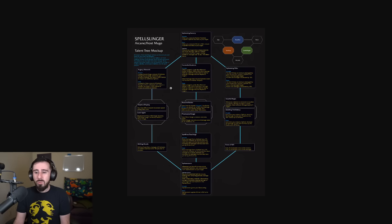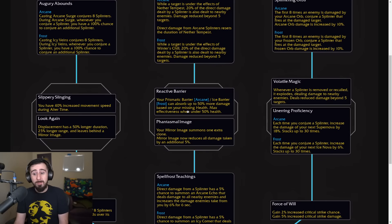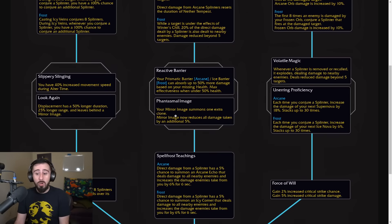Reactive Barrier says your Prismatic Barrier or Ice Barrier can absorb up to 50% more damage based on your missing health, which maximizes its effectiveness when under 50% health. So as long as you press it at 50% health, you're going to get 50% more value on your Barrier. In high-end content you often want to press it at full HP against a one-shot, but when you press it below 50% health, you'll be very happy for it to absorb more. The other option is Phantasmal Image, which gives you an extra clone off Mirror Image, and Mirror Image now reduces all damage taken by an additional 5%. I wonder if Reactive Barrier will work on Mass Barrier as well — if so, that'd be very nice.